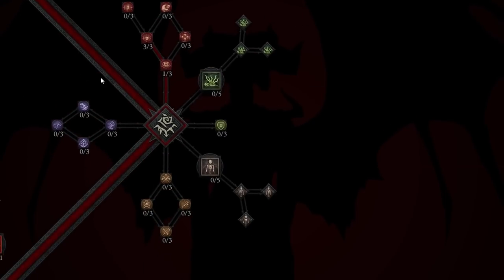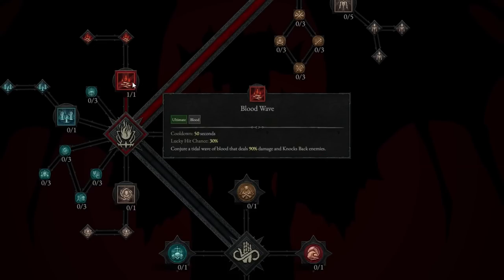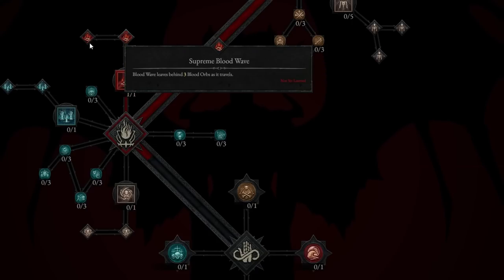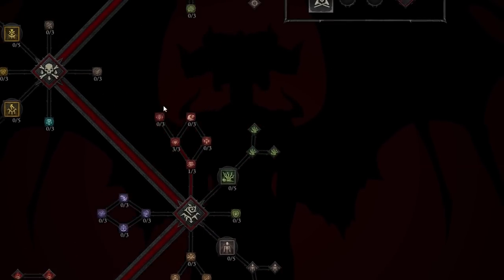Now we have Ultimate Skills to look at. The obvious choice is Blood Wave — a 50-second cooldown, 30% lucky hit chance, conjures a tidal wave of blood dealing 90% damage and knocking enemies back. We upgrade with Prime Blood Wave, which slows enemies by 50% for 4 seconds. The Supreme Blood Wave leaves behind three Blood Orbs as it travels — very strong. This build was tested in the beta and is looking very strong at release.